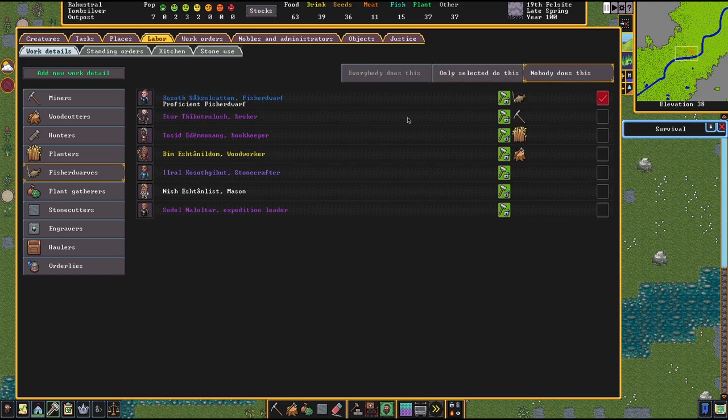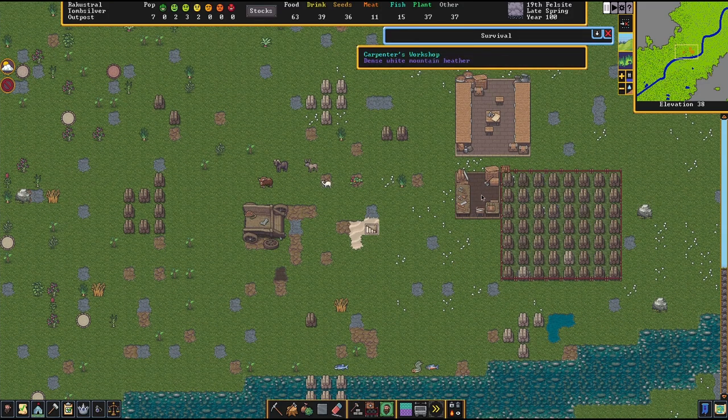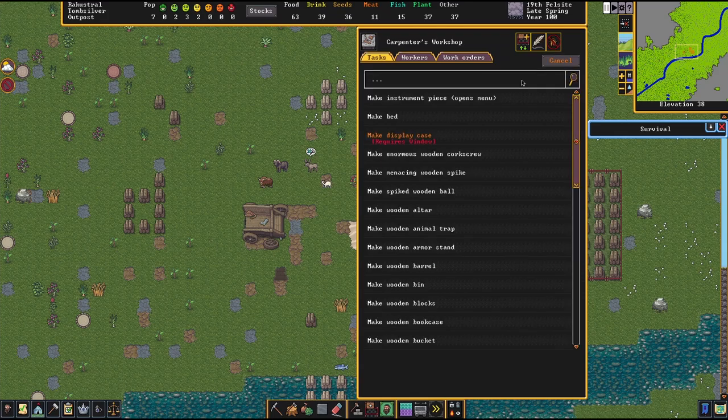Before thinking about drinks, go to labor — fisher — and either unselect it or click 'nobody does this,' which pauses this labor for everybody. This makes sure we're not producing more fish than needed. Then go to the carpenter's workshop, add a new task: make wooden barrel — queue up a few of those.